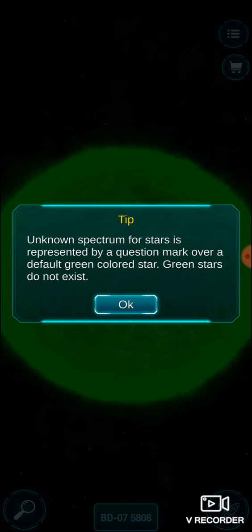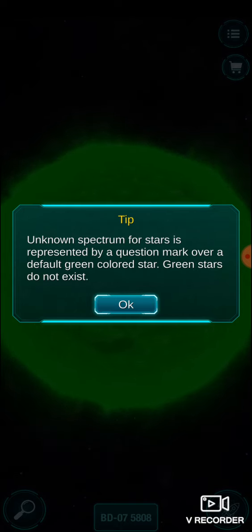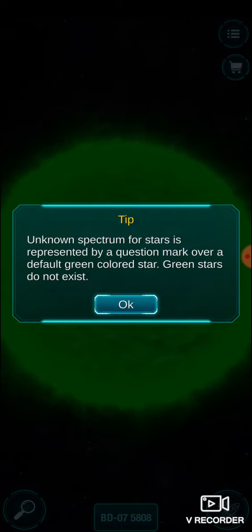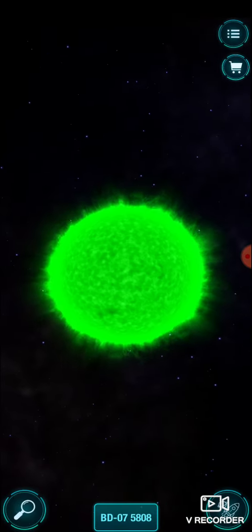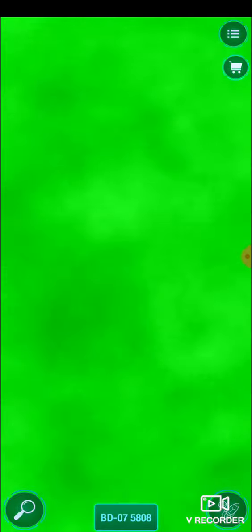Wow. Unknown spectrum for stars is represented by a question mark over a default green colored star - green stars do not exist. Unknown spectrum for stars is represented by a question mark. So this is an unknown spectrum - they don't even know what to call it, but they call it BD-07 5808.